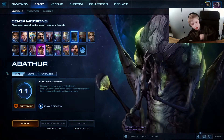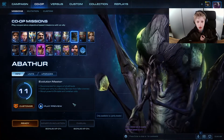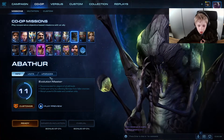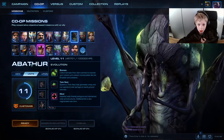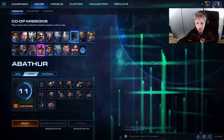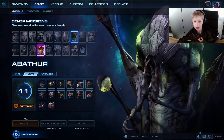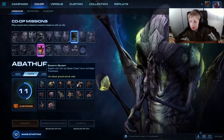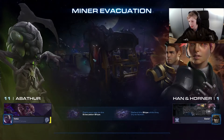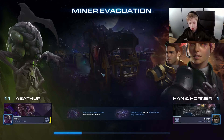Hi, today we're going to be playing with my brother on Normal, the first difficulty, in StarCraft 2 co-op or whatever it's called. I'm going to be Abathur — as you can see, Abathur is level 11 — and my brother Joel is Han and Horner. My brother is really good at Han and Horner but his champion is still only level one, which is okay. He hasn't purchased anyone yet but maybe he will soon.